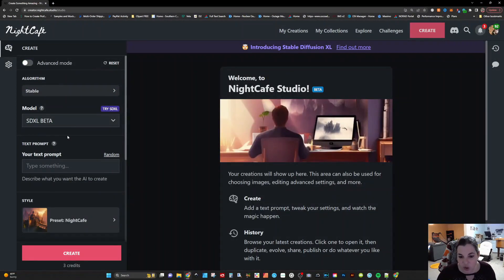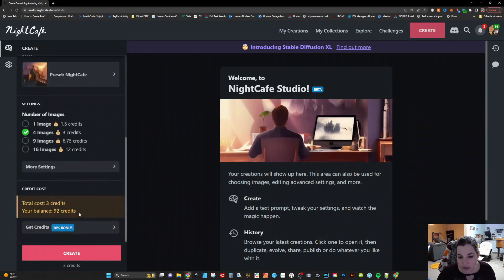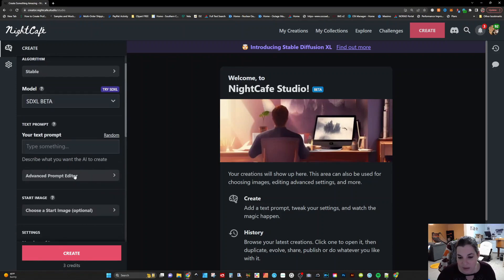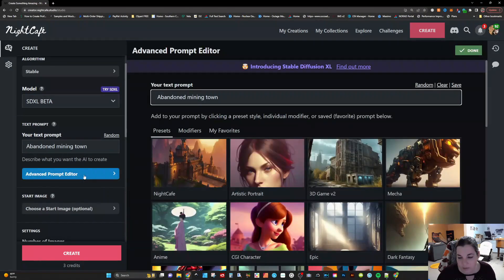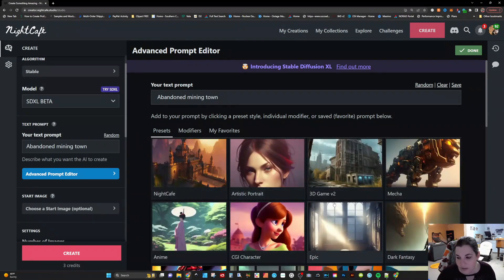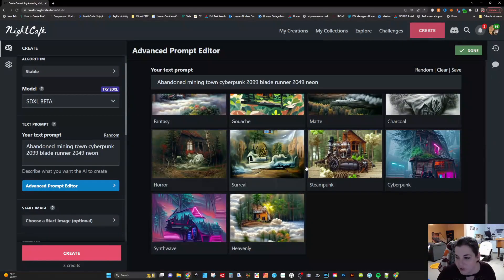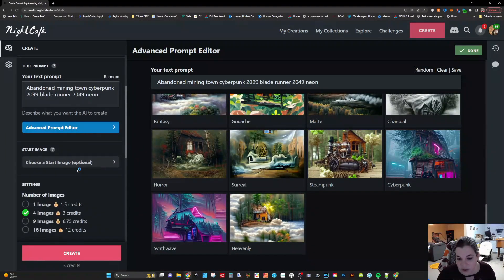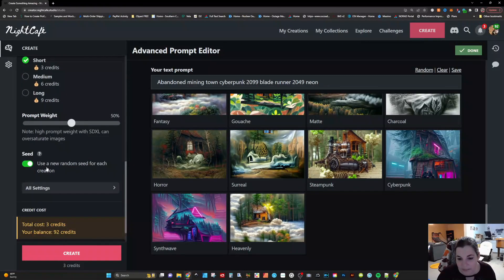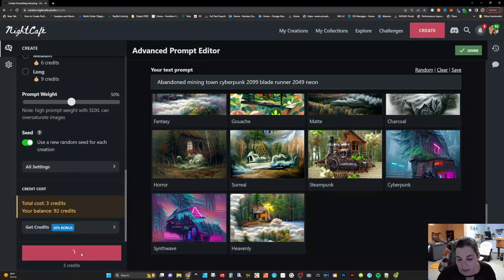If you don't have Advanced Mode checked, you're just going to have Text Prompt, Style, Number of Images, and then it will show you your credit cost. If you have Advanced Mode checked, it's going to give you the Advanced Prompt Editor. I'm going to click on Random here — we're going to do Abandoned Mining Town. In the Advanced Prompt Editor, you can add presets and modifiers to get more of a look and feel for what you want. Let's do Cyberpunk. We'll do four images, a short runtime, use a new random seed for each creation, and click Create.